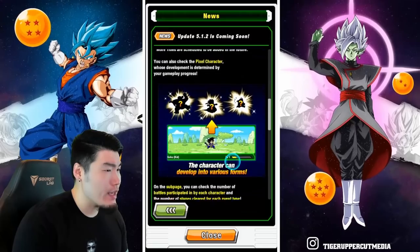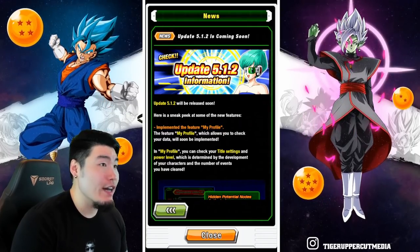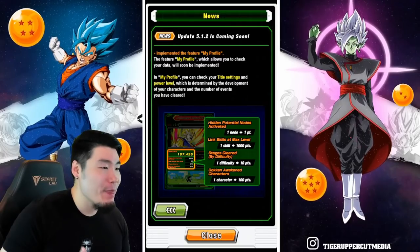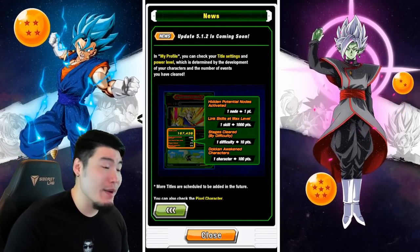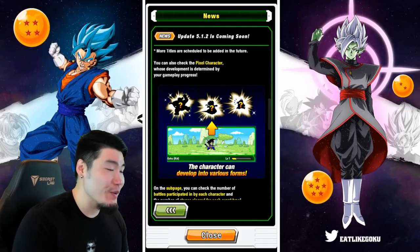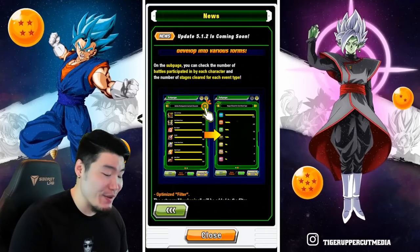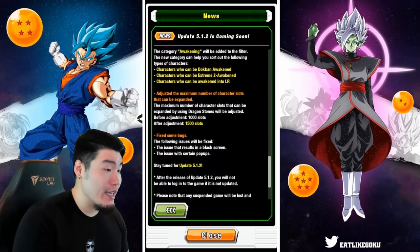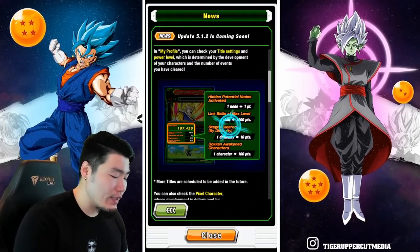That's everything we can expect to see — there might be one or two more things they're hiding, but nothing too significant. The biggest thing really is the My Profile page, which is a cool quality-of-life addition. It gives you more information about your account and lets you customize things like the character background, your title, your account power level, the little pixel Goku, and data on how many clears each character and event type has.